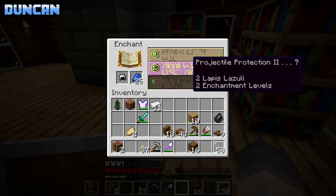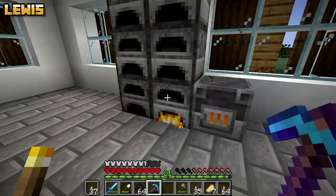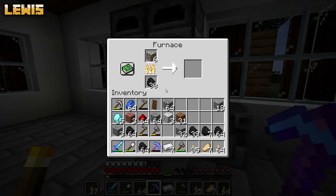And projectile protection - do I need that? Well, I suppose it depends what you're fighting, doesn't it? Does it work on anything other than skeletons? What is our major enemy in completing the game? The ender dragon, right. What enchant do you need on armor to kill the ender dragon? I feel like skeletons are going to mess you up, so projectile protection isn't the worst thing in the world, is it?